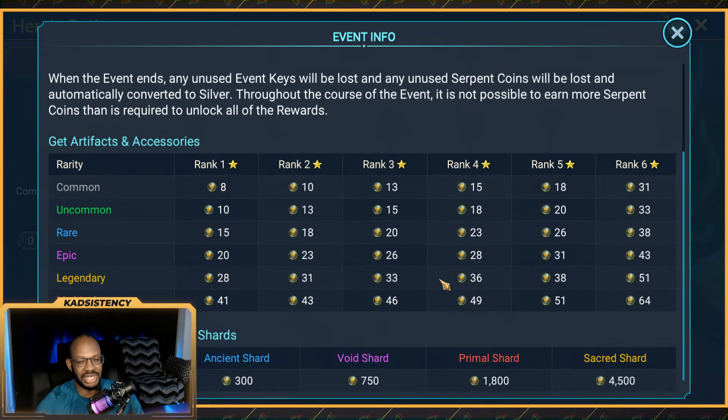Looking at the info tab, you can see all the point amounts for Dungeon Divers. That's mostly negligible — you'll get some credit because there are some events over the next few days. But the key thing is the points you can get for pulling shards. Sacreds are the most powerful at 4,500 points.